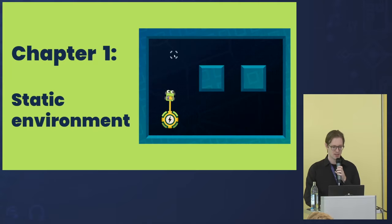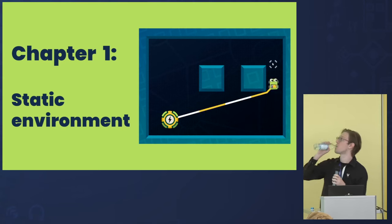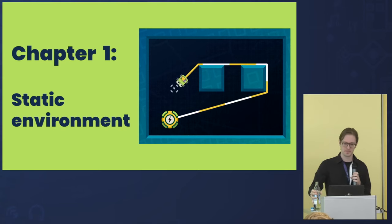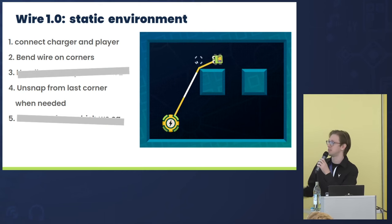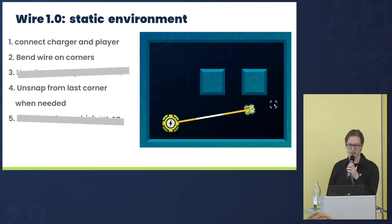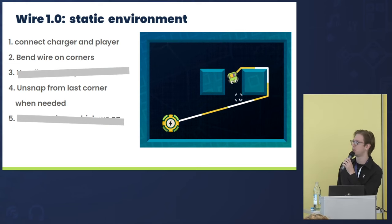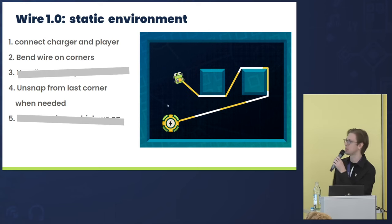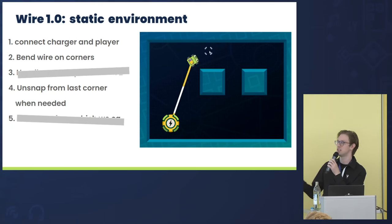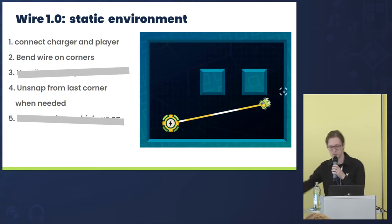Let's begin with something nice and simple: static environment. I'll start by saying out loud what we want to achieve here. I have GIFs for almost all of my slides, so it's easier to understand what's going on — it's much easier to look at the picture and try to verbalize what we want to achieve.